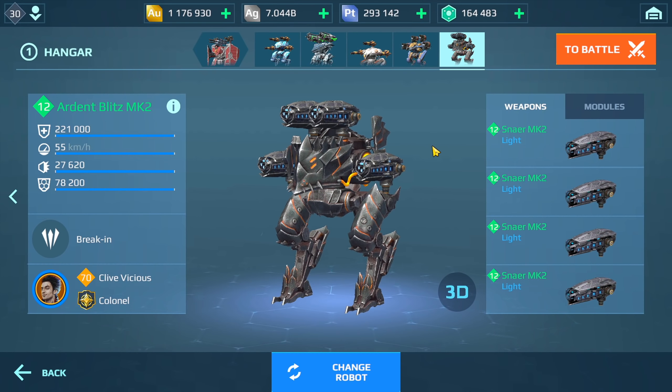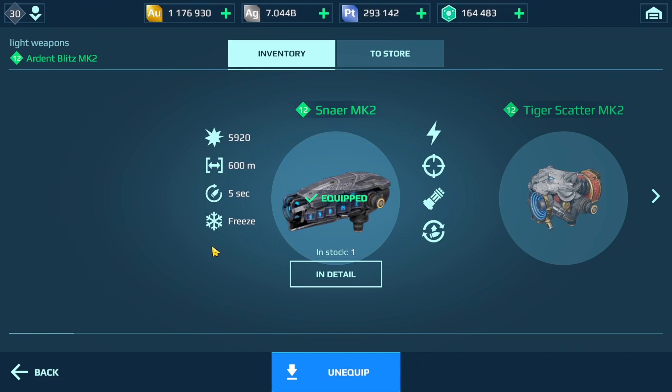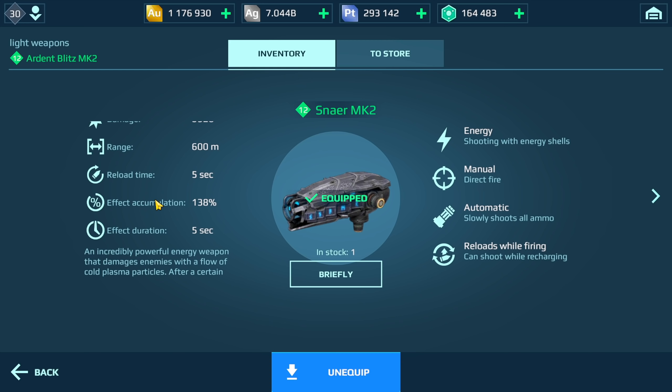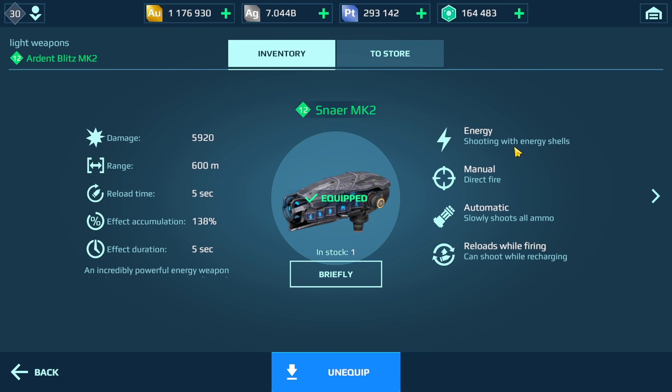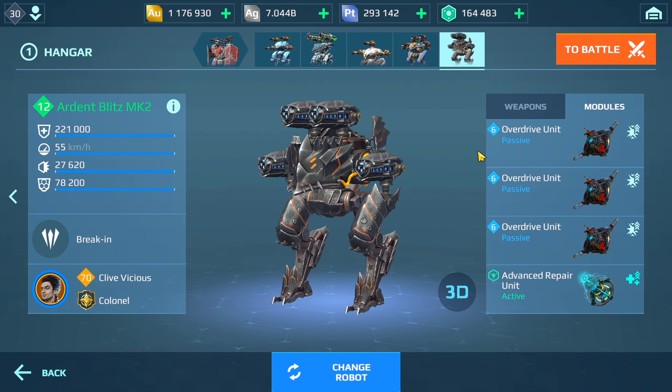These weapons have a range of 600 meters. They are freeze weapons, which means once you freeze the enemy up, they take on 20% more damage — equivalent to a Death Mark. They are also energy weapons, so you might struggle against things like the Shell or anything with a physical shield. But if they don't have that, you can pretty much melt them with these weapons. I do have Overdrives on the advance repair.